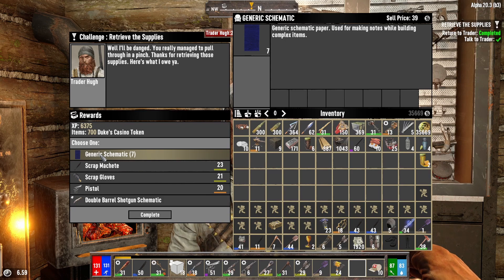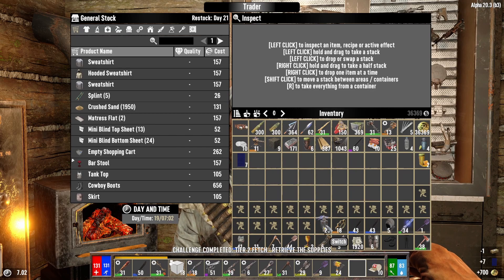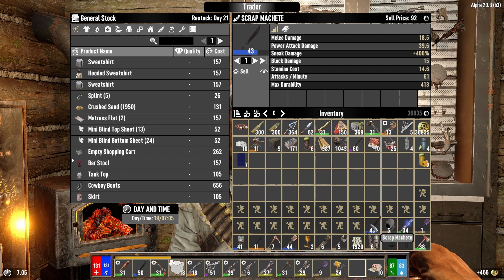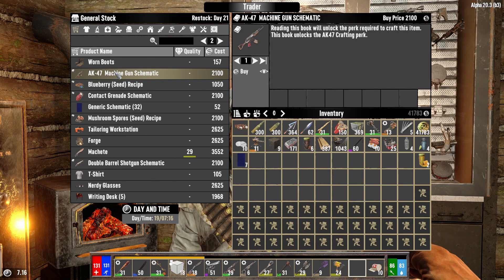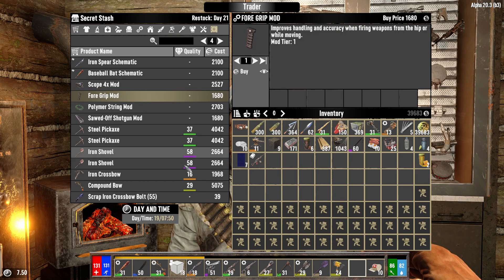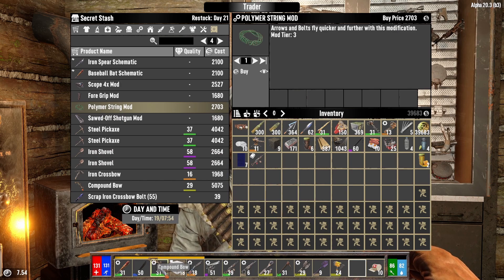Generic schematics are gonna be more helpful to me than anything. Double barrel schematic — don't need it. We're selling tons of switches. We're gonna grab this AK-47 schematic — I do believe that'd be a good one to have. This secret stash doesn't have a whole lot of good stuff. Steel shovel's still better, sawed-off shotgun mod — nah. Polymer string mod — nope.